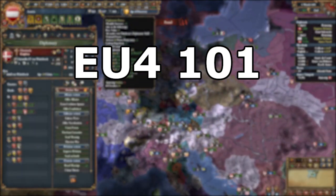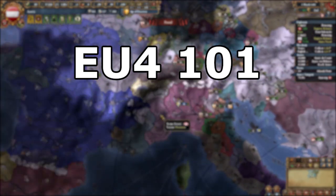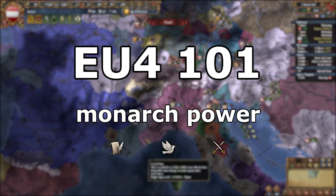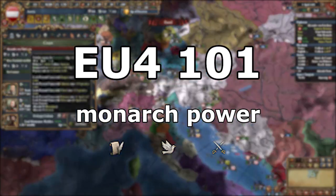Hey! Welcome to EU4 101, which is a series of quick videos for beginners where we learn about the basic mechanics of the game. Today, let's talk about Monarch Power, which can also be called Power Points or Mana Points.